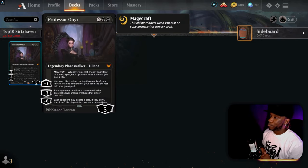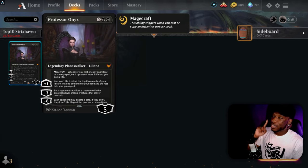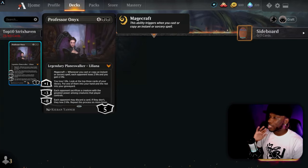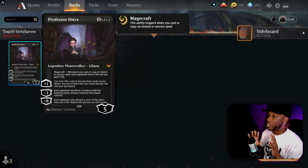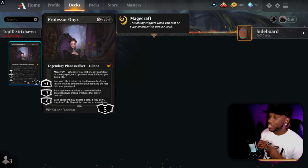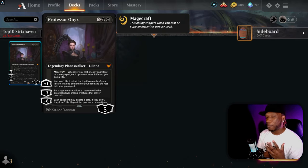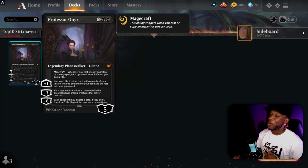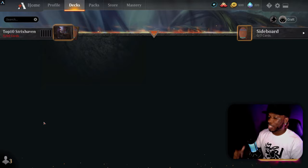Finally, Liliana, Professor Onyx — a six-drop planeswalker. Why is it a six-drop? If it were a five-drop I could understand; if it were a four-drop it'd probably be one of the best planeswalkers in Standard. But at six mana it's really difficult to play. Honestly I think this card is overhyped just because it's Liliana. I'm still going to try to build something solid around it because I am the builder, but it's definitely a challenge.